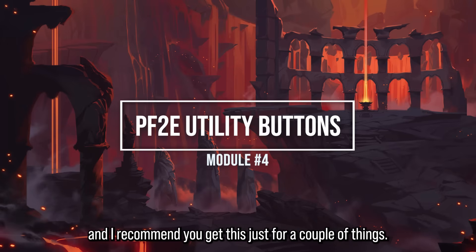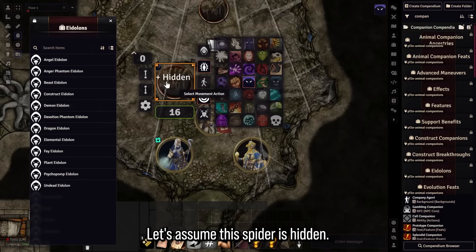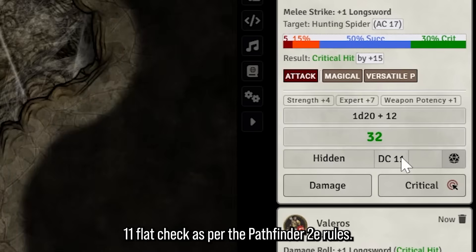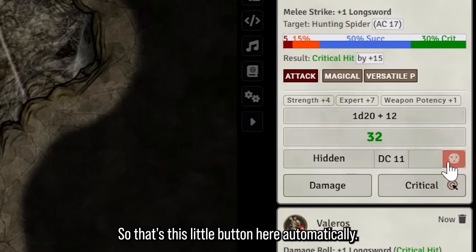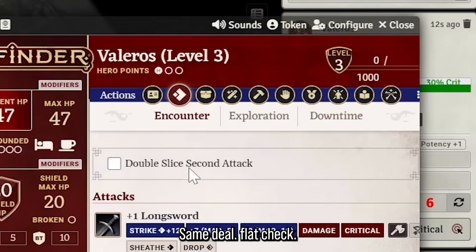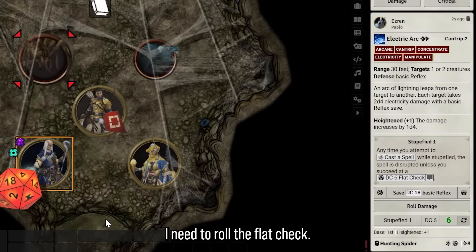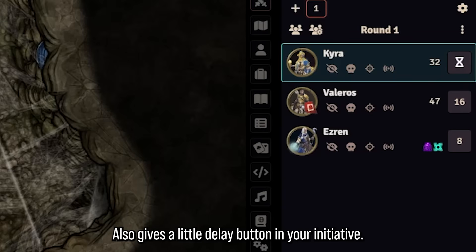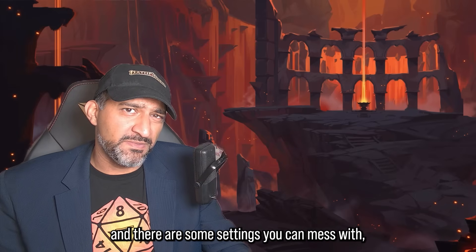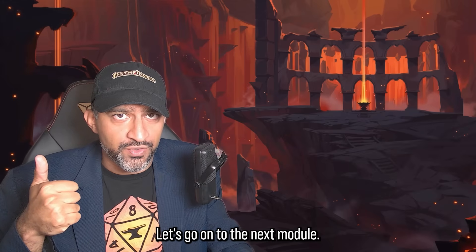Module 4: PF2e Utility Buttons is one I literally cannot live without. If a creature is hidden when Valeros attacks, it automatically prompts the DC 11 flat check required by PF2e rules. It also automates flat checks for Blindness and Stupefied — for example when I cast Electric Arc while Stupefied it prompts the flat check automatically. Additionally, it adds a Delay button in initiative that players can click whenever they wish. Super quality of life and super useful.